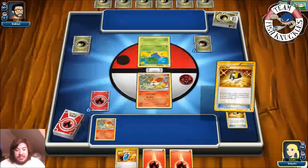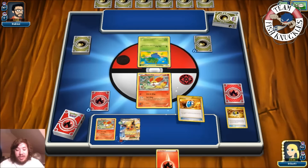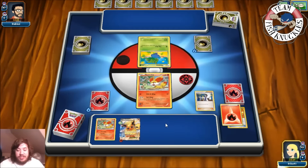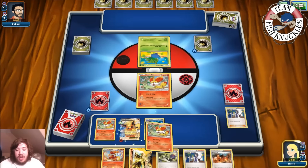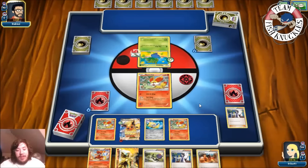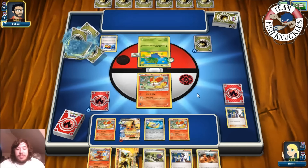If our opponent gets a turn-one Vileplume, this is going to be really hard. We'll Sycamore, discard our Fire Energy, draw seven new cards. There's a Jirachi — Jirachi could be really useful. We put down another Fennekin and end our turn. The big thing is if my opponent gets out Vileplume, we can use Stardust to discard Special Energies. There's a Floatstone going down to the Oddish, and maybe Jirachi can help us win the game.